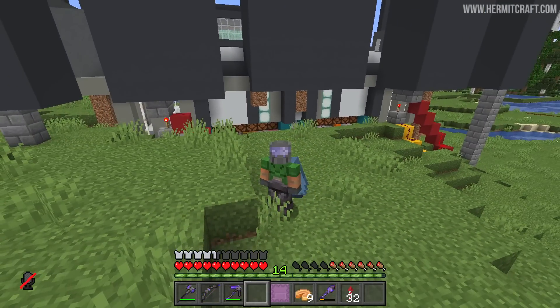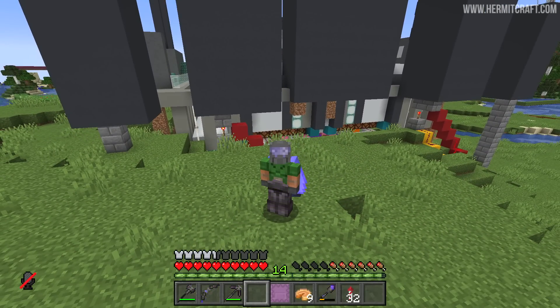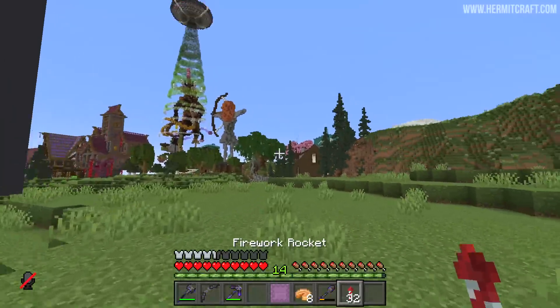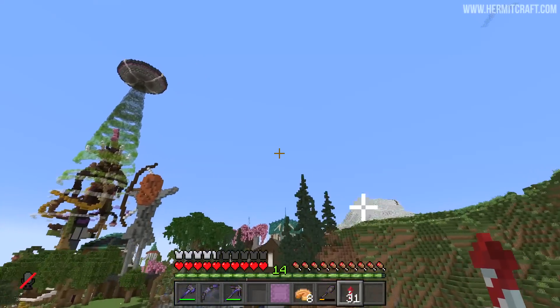When the third lamp gets powered, there are also some dispensers here to set off some firework rockets, and that will let everyone know who the victor is. That's the final element of the redstone stuff installed. So all we really need to do is bring these sculk blocks over here. Let's head over to where we're going to build our farm.